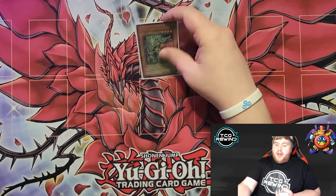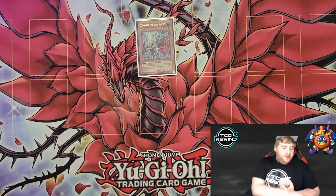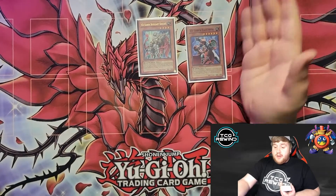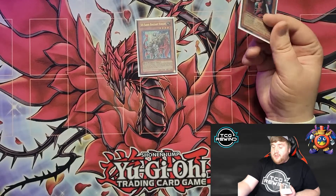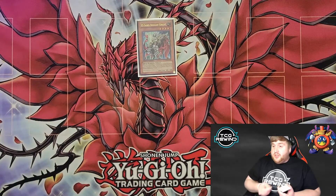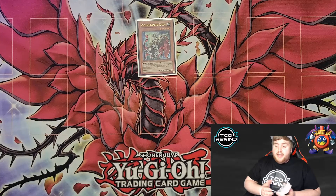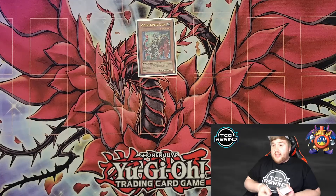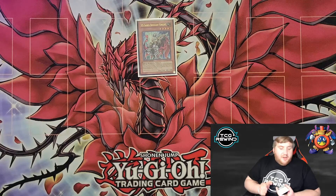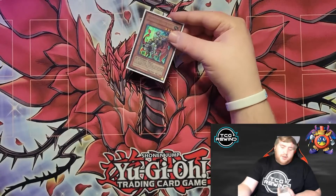Then we have one X Saber Boggart Knight. This is honestly all you need — this card on its own isn't very good. All it really does is set you up for summoning a Faultroll. Its effect lets you special summon an X Saber from your hand, but its other part restricts it to only synchro into an X Saber monster. I typically run it as a one-of because it's 1900 ATK so I can out Thunder King through crashing, and it also sets up Faultroll in the later stages of the game. But you really don't care to see this early; it doesn't do much on its own.